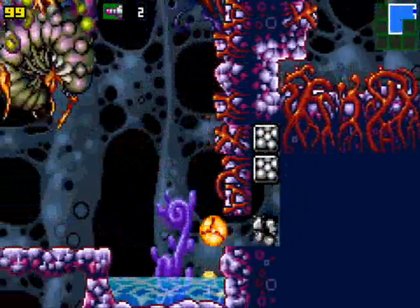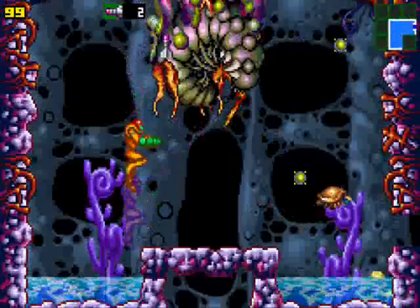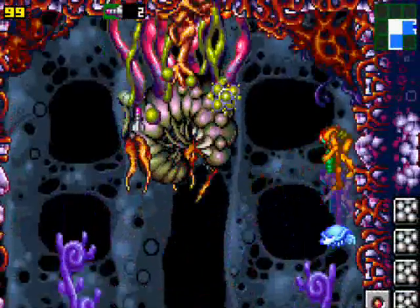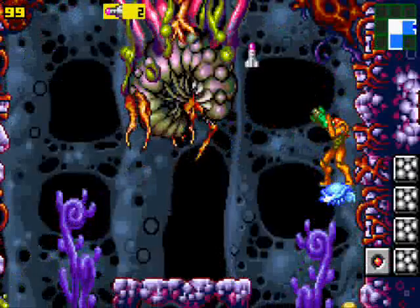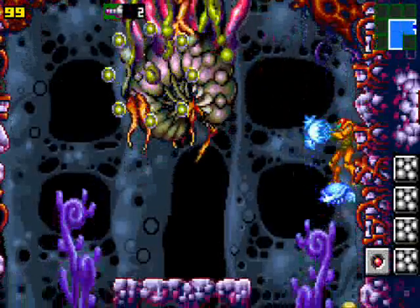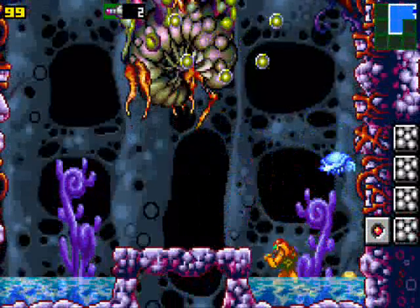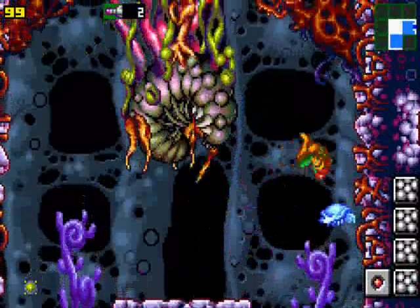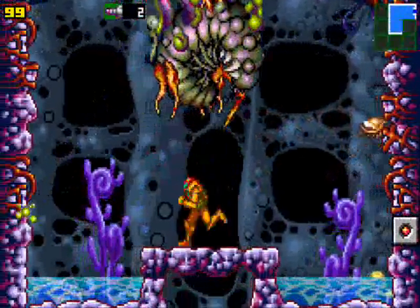Anyway, here we've got a little mini-boss. It has a name, but I'm not sure what it is, so I'm just going to call it the Spore Spawn, because it's very similar to it. Still not used to my control setup. It's really nice to know that I don't know what the hell I'm doing - that's what I'm going to need to know starting next segment.